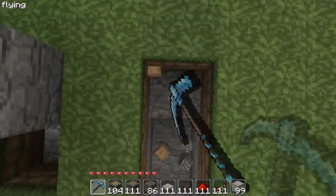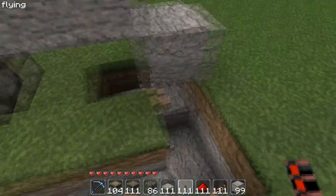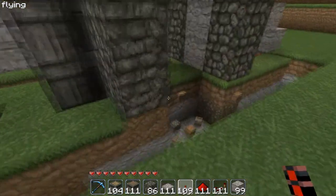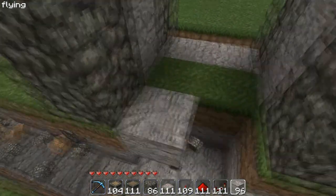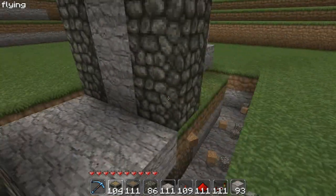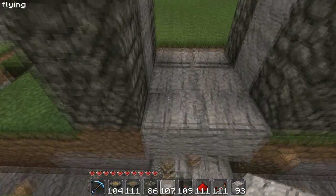Now that you've done that, you're gonna want to place a redstone torch on those sides right there. Then fill in one block, place whatever block you want here, and place your pressure plates right there.